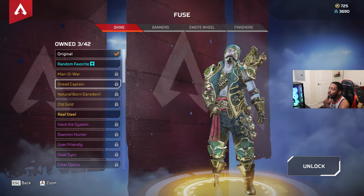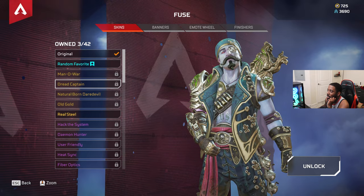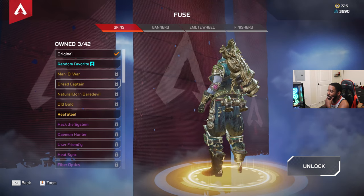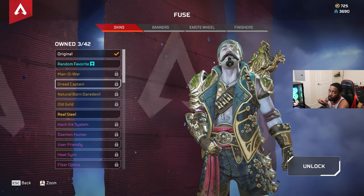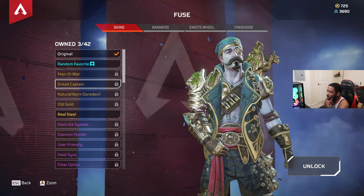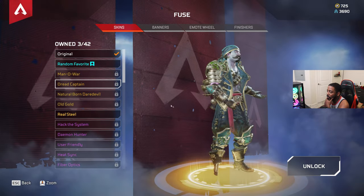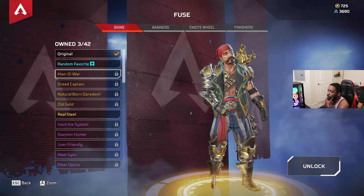Dread Captain - now this one is fire. I thought this looked like they probably had it as a Halloween skin and decided to throw it in now. This would have been dope for Halloween, I won't lie. But I do like it - it looks fantastic. The red eye because he's basically dead, the skull on the belt buckle, the tats, the seaweed on his arm - it's on purple. Whoever thought of this concept took some time with it and I really like it.